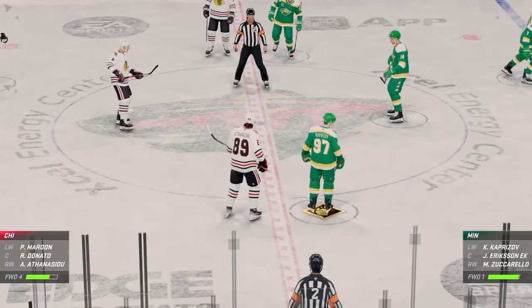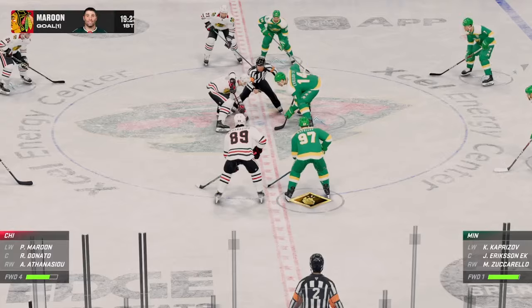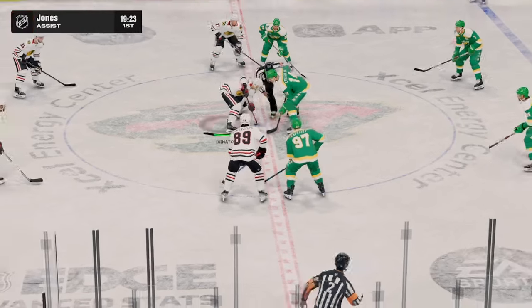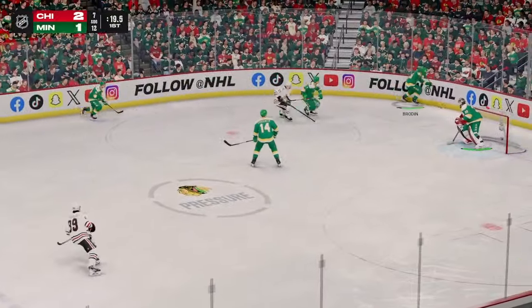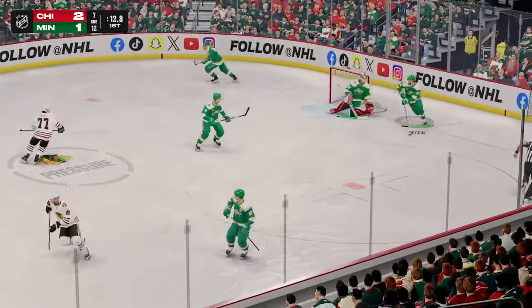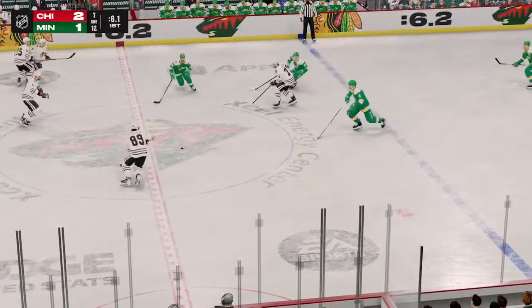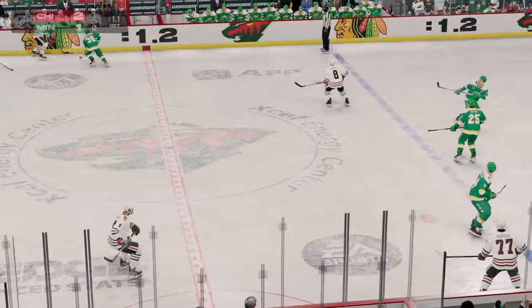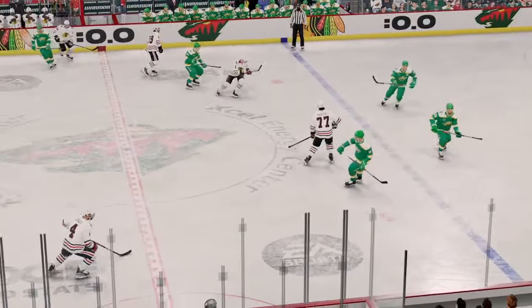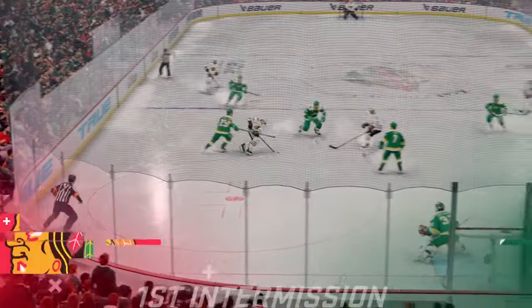The Blackhawks take the one-goal lead here in the first. If I'm the coach, I'm telling them to keep going, be aggressive, stay on the puck — especially after you score a go-ahead goal. He got them back on their heels. Wax it into the offensive zone. Godin's taking it from his own end, now he moves it quickly to Kaprizov. Good fight for the puck along the boards. That'll do it for period number one — we'll drop the puck on the second period in just moments.